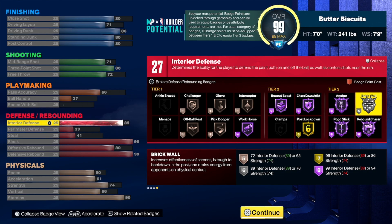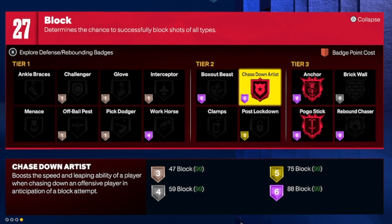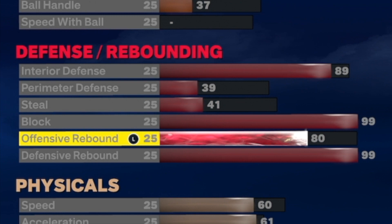Instead of maxing interior defense, I personally think the most important attribute for a big man is to max out your block. With an 88 block you get chase down artist on Hall of Fame, but more importantly you get the anchor badge. The anchor badge increases your ability to block shots and protect the rim at a high level — you can core badge this one, and it's huge for a popper build.